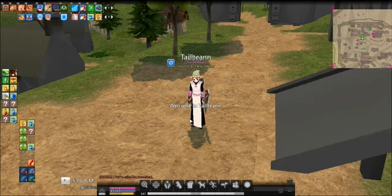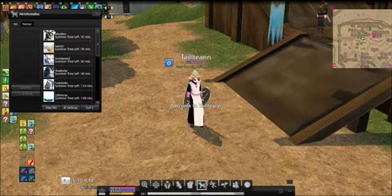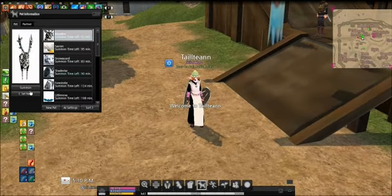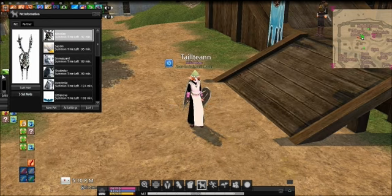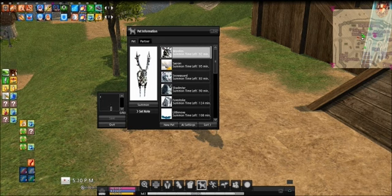We also supposedly got two new pet features: one is to search pet inventory, and the other is to set notes on pets. For example, you can label your deer as your gem pet and save that note.